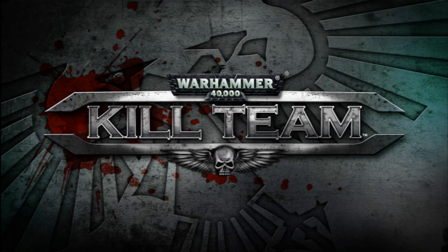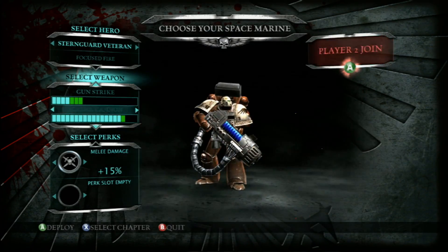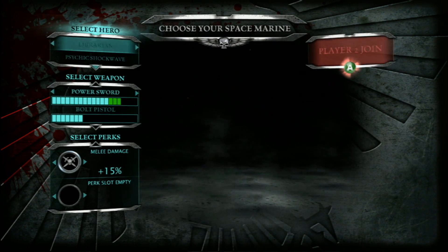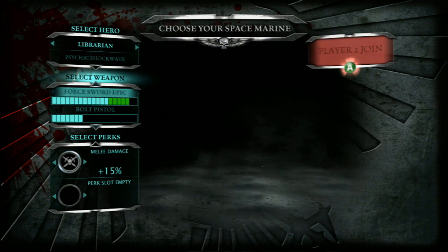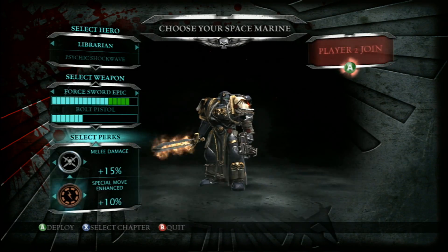The weapon I was just using is called the Burner, which is like a super concentrated flamethrower — extra points right there. There are four characters to choose from in Warhammer 40,000 Kill Team, each with different strengths. Some are better at annihilating enemies with close-range attacks, while others are better at shooting them from a distance.